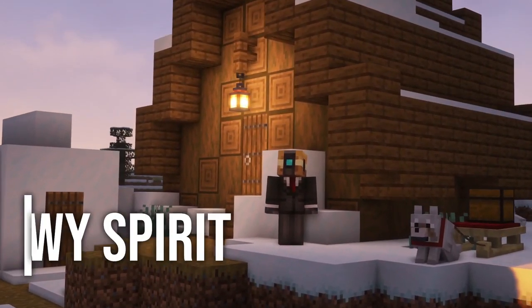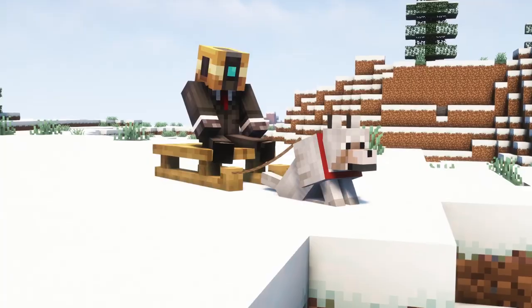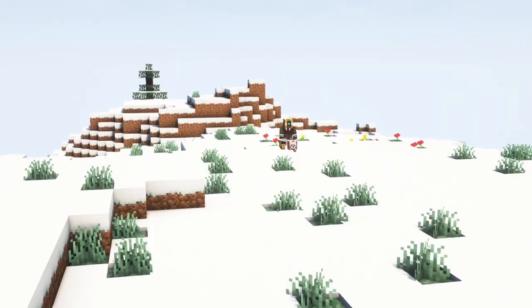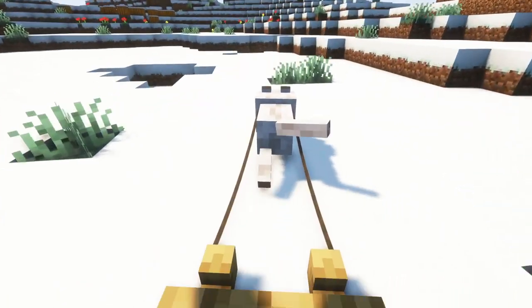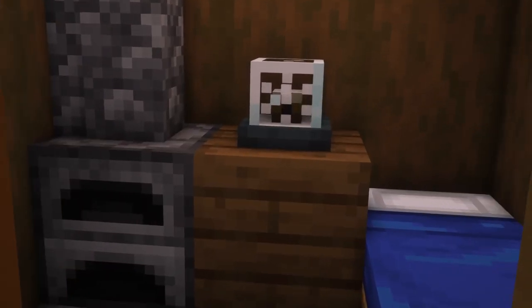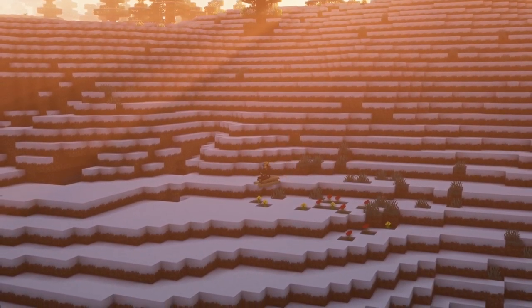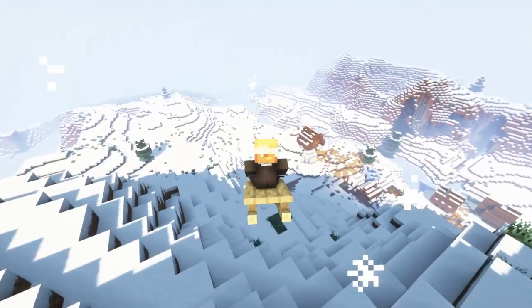Up next we have Snowy Spirit, and this mod adds many winter-themed blocks and features to the game. With this mod you will travel around your snowy biomes with your wolves using a sled. There are new blocks like fairy lights and candy canes, and sometimes villagers throw snowballs at you. So if you want to add some content for your snowy biomes, I recommend you try this mod out.